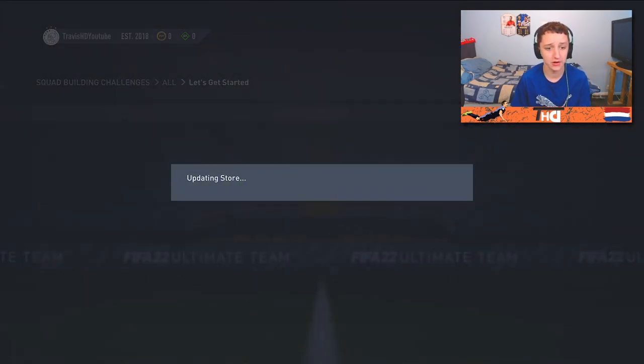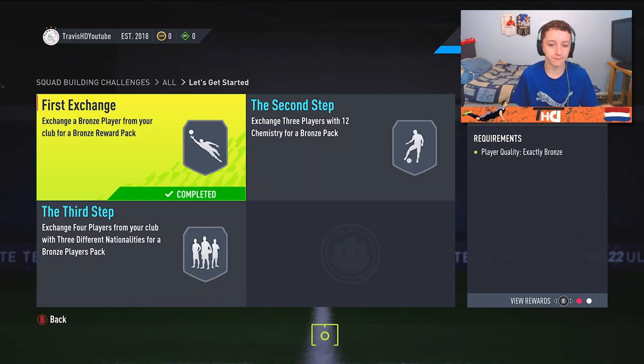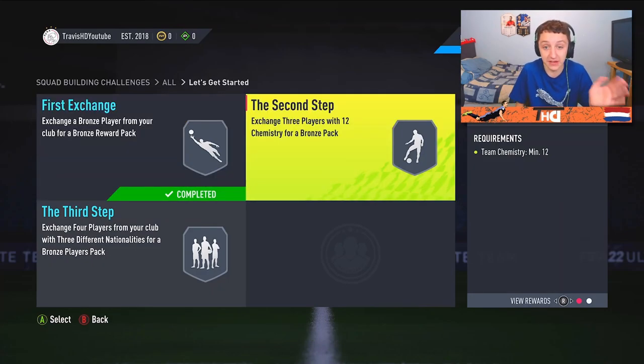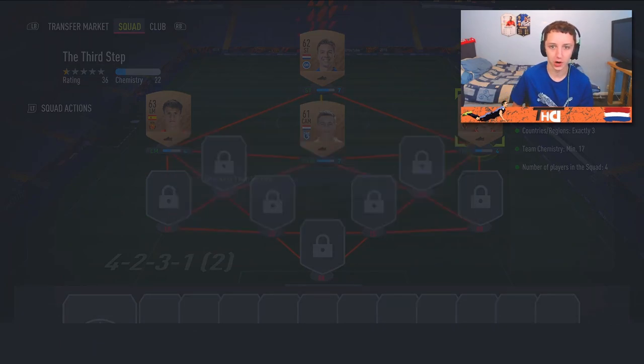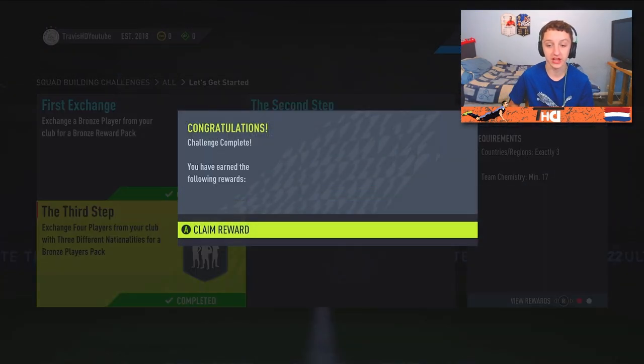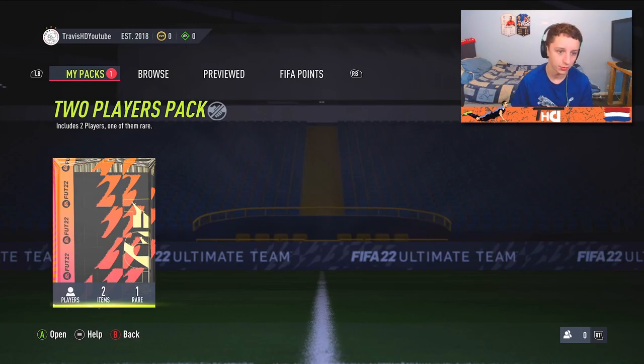These packs are very nice just for getting your bronze fodder up, because you will need them in SBCs such as hybrid nations. Lads, we have done the third step for the final part of the League of Nations basic. We should get some foundations to go complete as well. Literally 150 coins at this stage of the game is actually very key. We have a two-player pack, one of them being rare - hopefully that can be a gold rare.